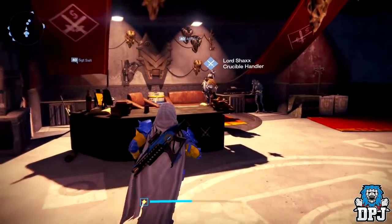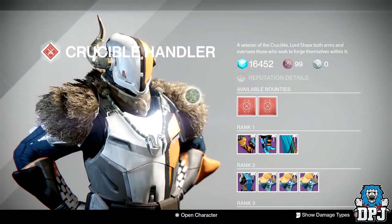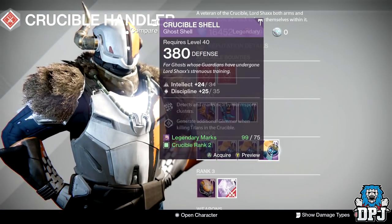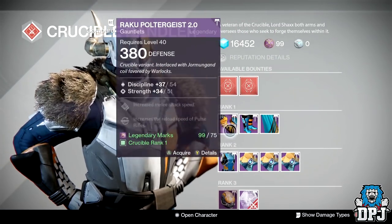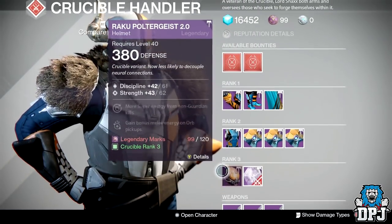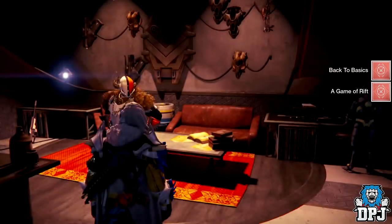Let's check out what he offers armor-wise and ghost-wise, to see if there's any tier 12 gear. The only decent thing he has is this Crucible Shell right here, which is tier 12 compatible. Everything else is not, and not by a long shot. So nothing great here apart from this ghost shell — I'm just going to pick that up while I'm here.